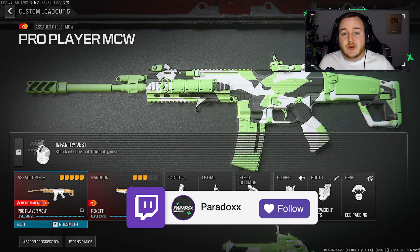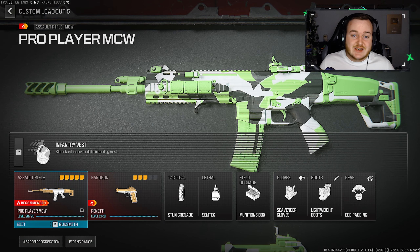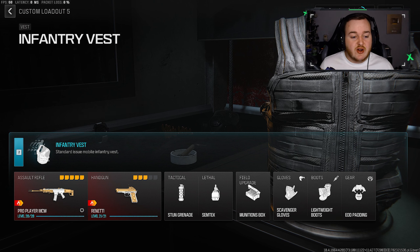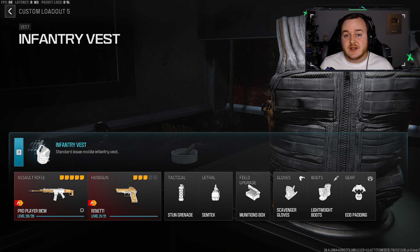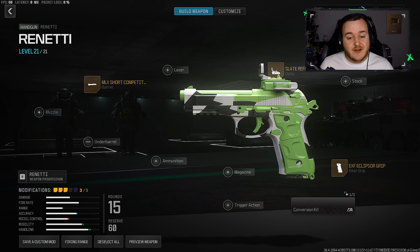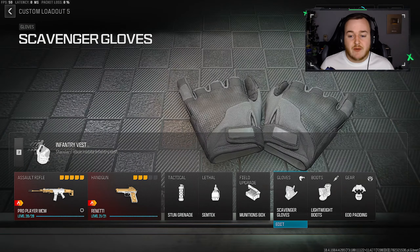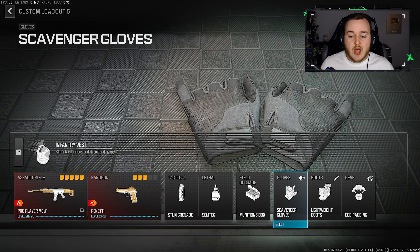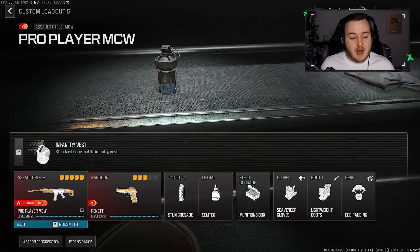For the rest of my loadout — these gameplays were live on my Twitch, I do live stream every single night and we're getting super close to 25,000 followers so go follow me there. For the loadout, I'm using the Infantry Vest — it's really good for tac sprinting if you're trying to be aggressive and run-and-gun. I'm also using the pro player Renetti build, though I'm not a fan of it at all. We have stun grenades, Sim-Tex, and the Ammunition Box.